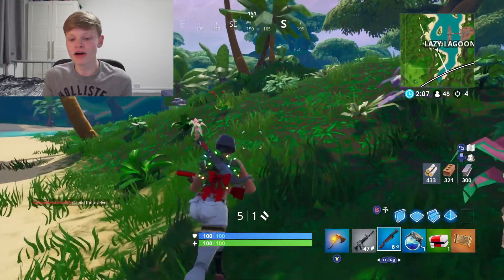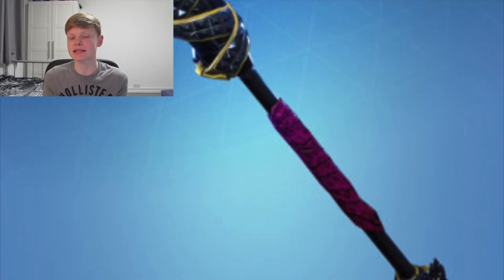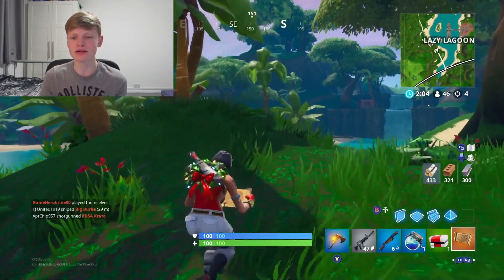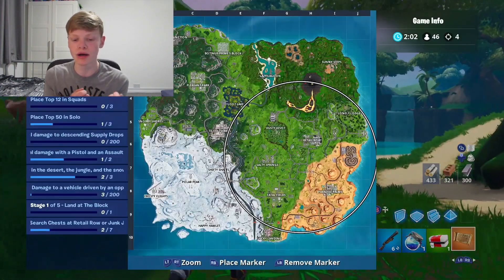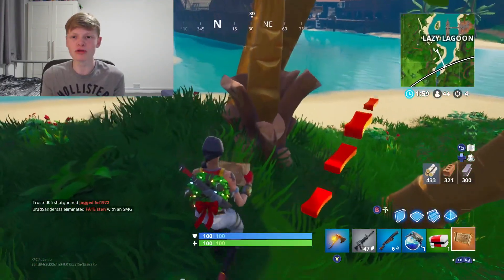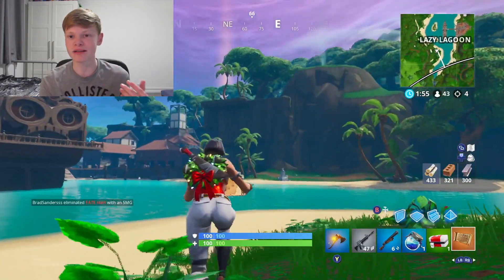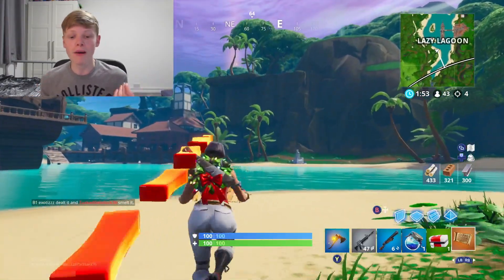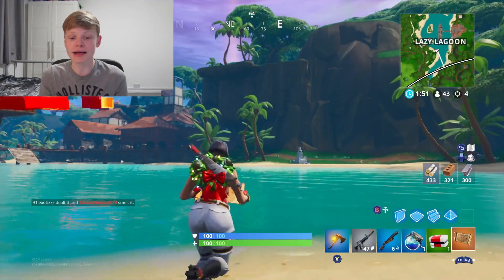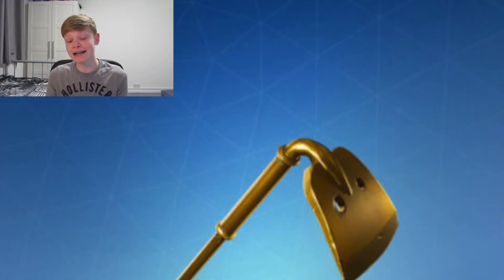Next up we have the Anarchy Axe, which was actually the Power Cord skin's pickaxe. It looks really good on this skin because it has some jewels around the actual pickaxe, which kind of fits with the theme. Maybe it's the pink and the angel aesthetic — but overall I think this pickaxe looks really good with this skin.